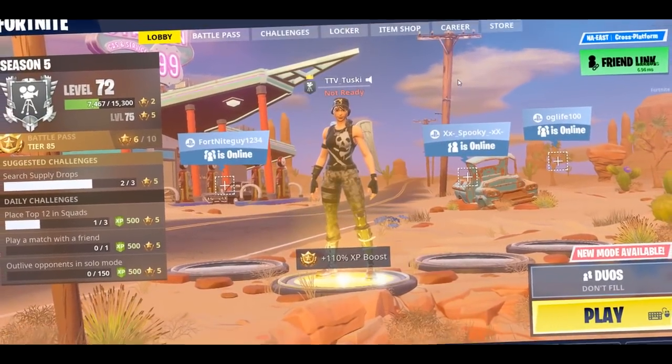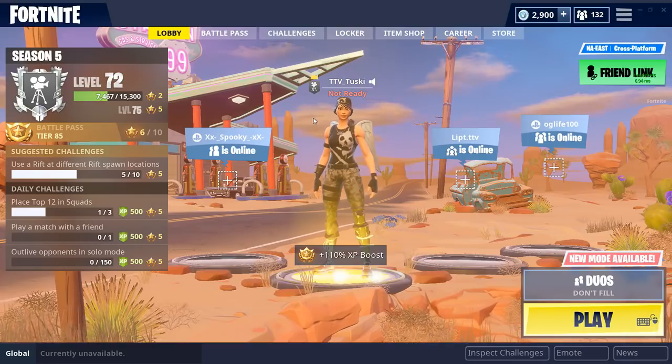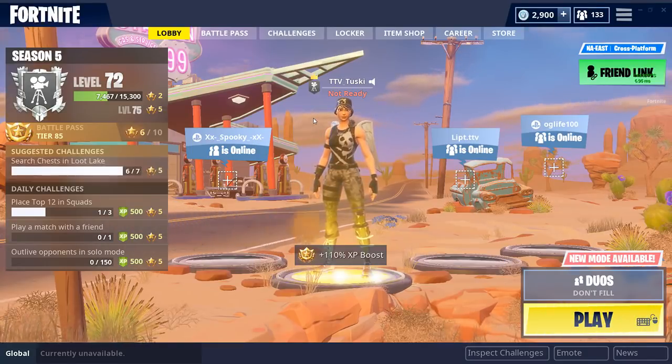Yo, what is up guys, it's your host Husky here back with a new video. In today's video we're gonna be reviewing the item shop for September 19th, 2018. What came in the item shop is literally insane — they brought back the Vikings, and I think they dropped the dopest glider ever seen in Fortnite history.